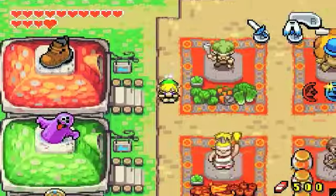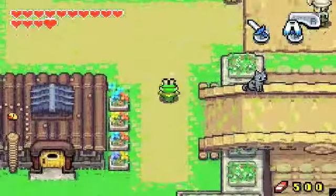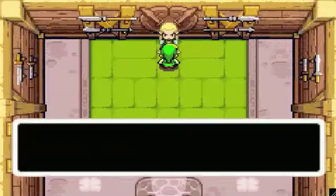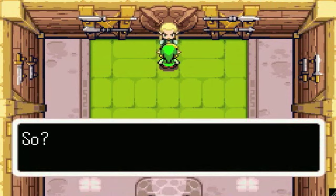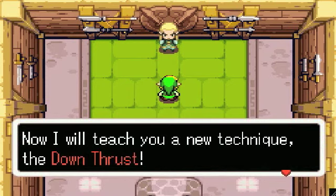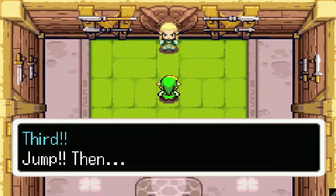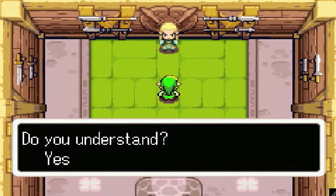Now we need to head to the first sword trainer we saw. We talked to him. He'll give us a new technique — yes, I would please. But don't do that weird technique where you possess me, because it's kind of creepy knowing that you're inside me. We get the downward thrust.